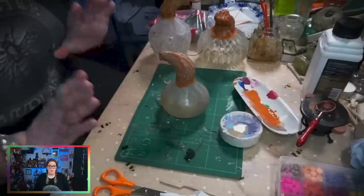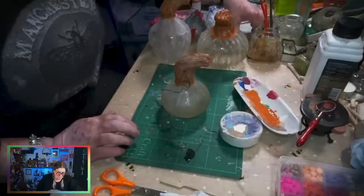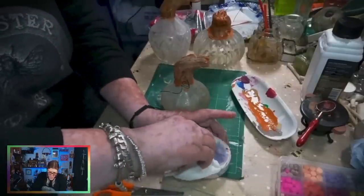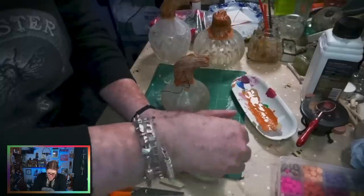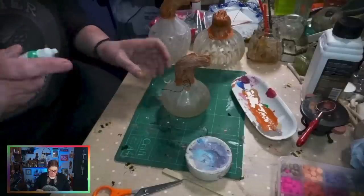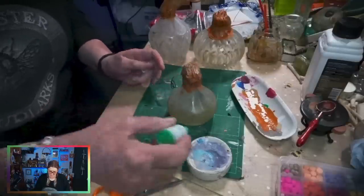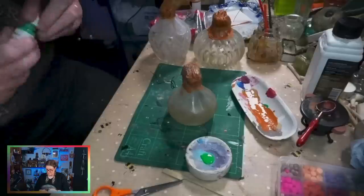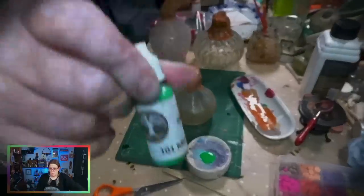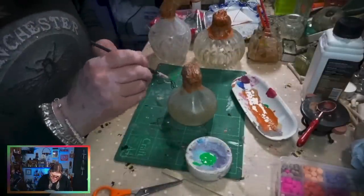Now I'm going to paint the tendrils green. I've got a little bit of green acrylic here - mid-green, doesn't matter what colour green, absolutely doesn't matter, just use whatever you've got to hand. I'm just trying to paint these wire tendrils green.